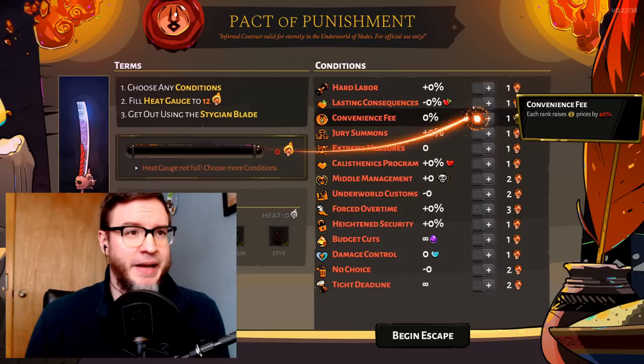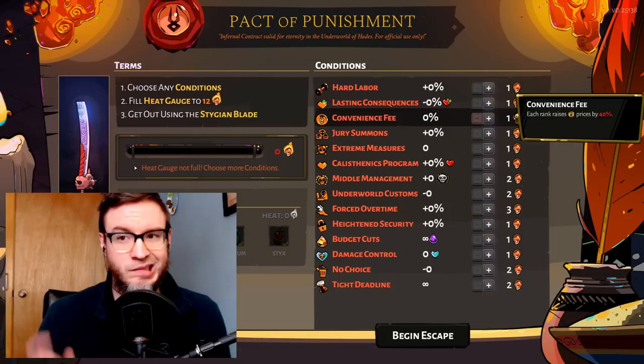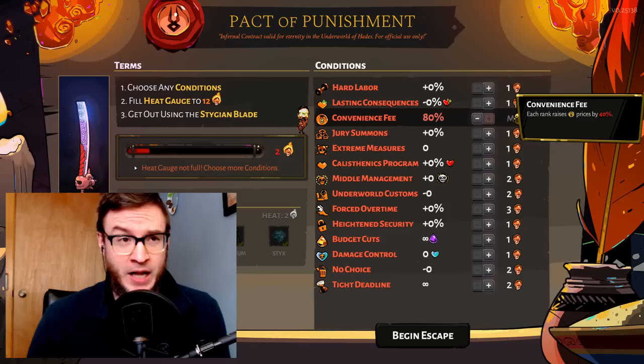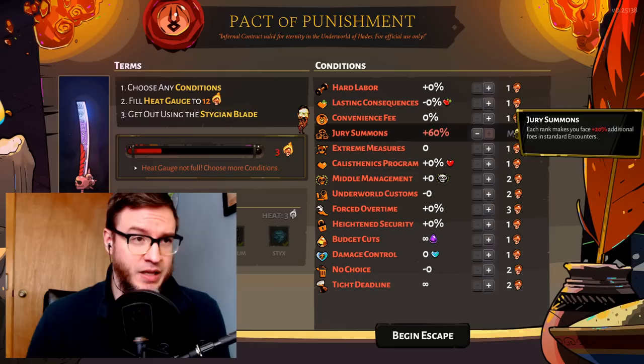Convenience Fee raises shop prices by 80%. That can be punishing, but it's actually one I recommend for beginners — you can play the game without spending any money at all. It's easier if you spend money, but you don't need to. Even at 80%, things aren't impossible to buy; you just can't buy as much. Convenience Fee is a good one.